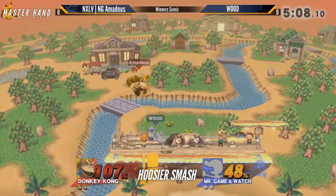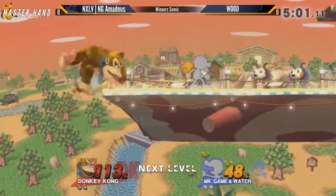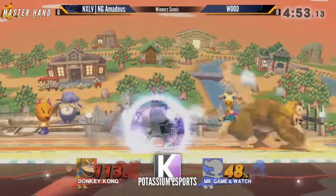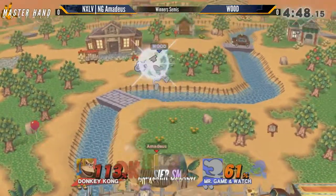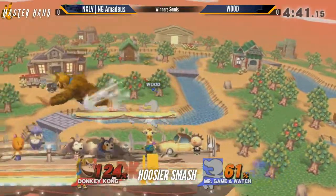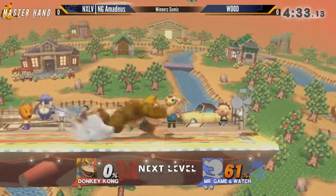You keep seeing Wood sort of abusing this up air just to keep Dai's attempts to land with hitboxes out. Over the recent years, Wood has grown a whole lot as a player and it really shows here — abusing Donkey Kong's weaknesses. This is just feeding into the pivot grab, and he just avoids the ding dong. I would have thought it would take a stock yet — I guess that's scary. We got some wiggle wiggle wiggle.